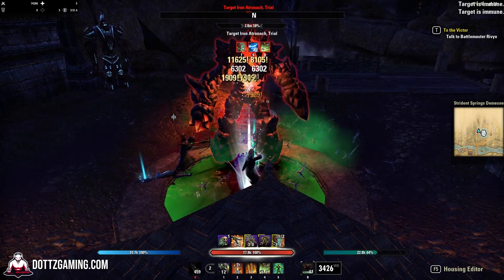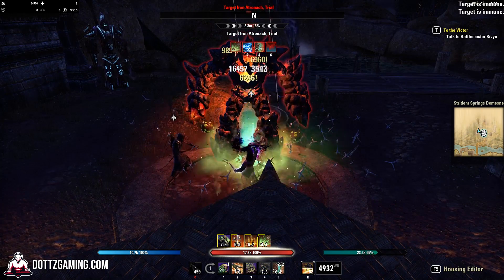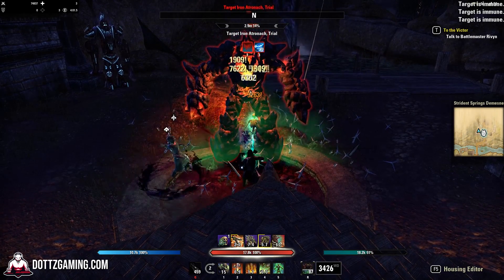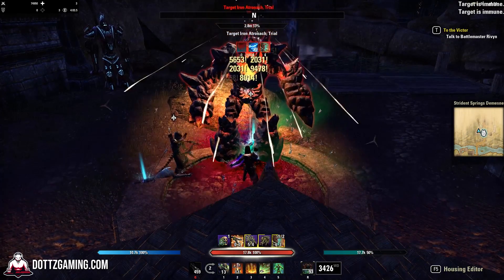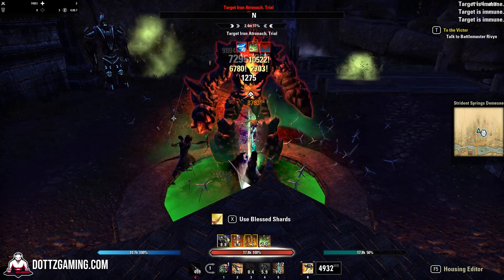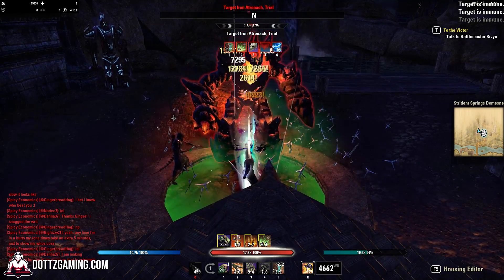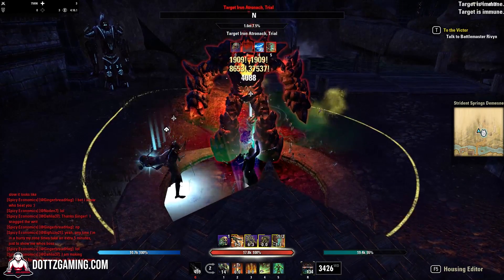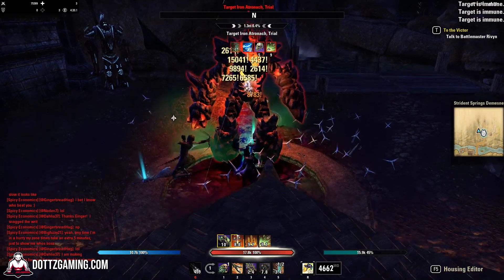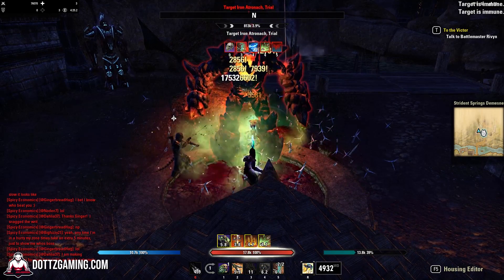The last tip when doing a damage parse is to make sure you start with a full ultimate. Starting with versus without a full ultimate can make a few thousand DPS difference inside a parse, because you might be able to squeeze one more ultimate in if you start with it. This is especially important if your ultimate has powerful debuffs, like the Stamina or Magicka Necromancer's major vulnerability.